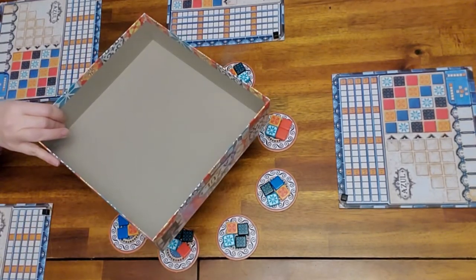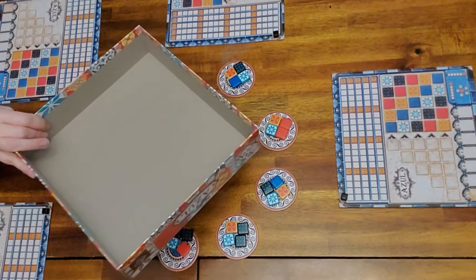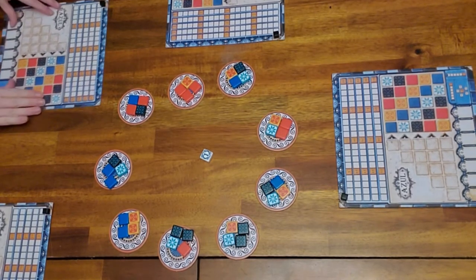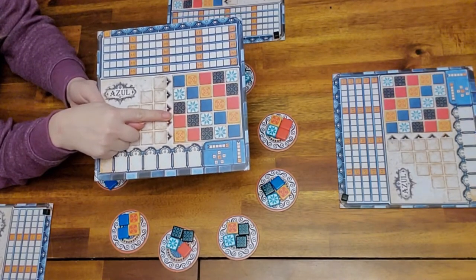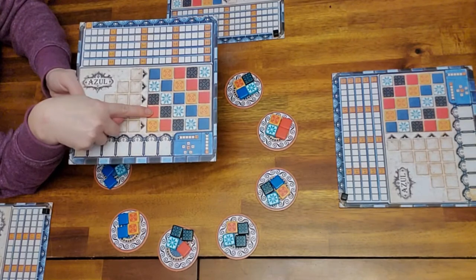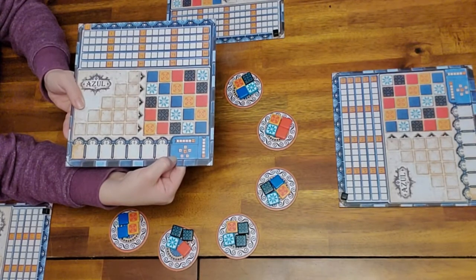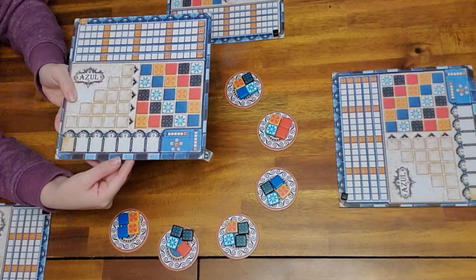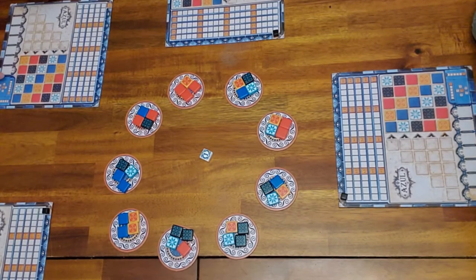We use the box lid to collect the unused or after-used tokens. The goal of the game is to fill in the colored squares and try to fulfill the patterns: you're looking for a horizontal line, a vertical line, and all of the same color — so all the blues covered, for example. You get different points for the patterns you complete, and the first person to complete a horizontal line ends the game.